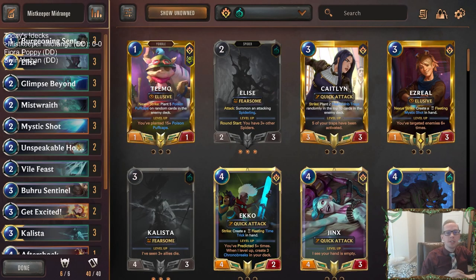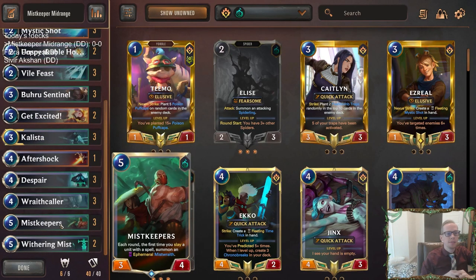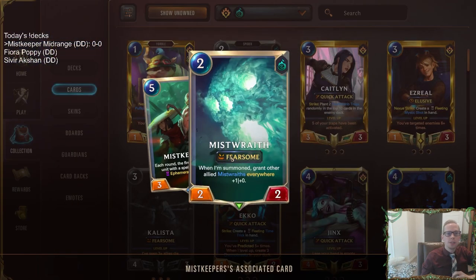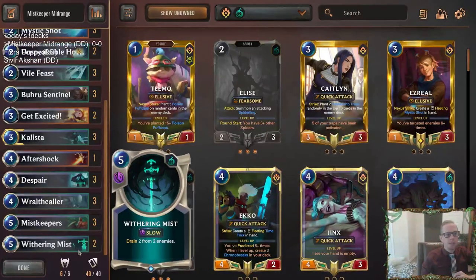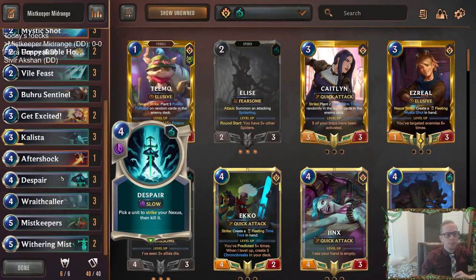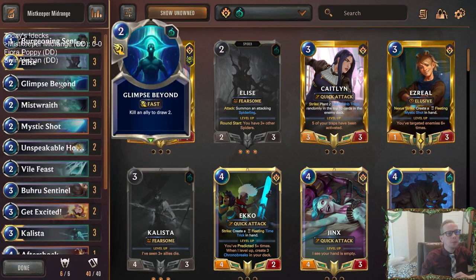Welcome everybody in Twitch chat and on YouTube for Mist Keeper Midrange, our first deck today. This is a deck built around the card Mist Keepers - five mana 3/4. Each round, the first time you slay a unit with a spell, you get to summon an ephemeral Mist Wraith. We're going to be trying to slay units with spells using Shadow Isles and Piltover and Zaun, including Despair that allows us to slay anything, or even Glimpse Beyond.